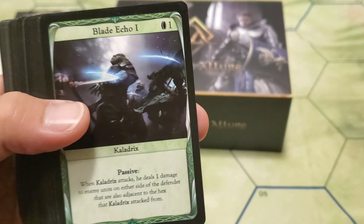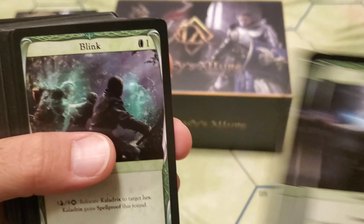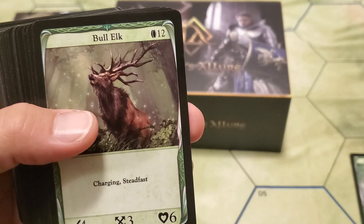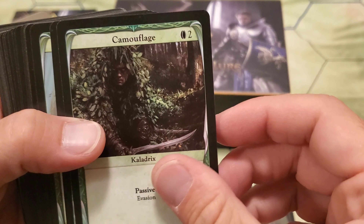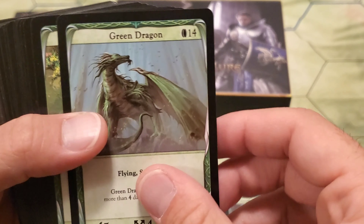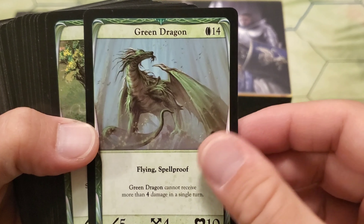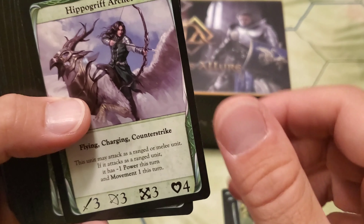So Anwen, Restoration Mage — love to see it. We got Blade Echo, Blade Echo 2 and 3. We have Blink. We got the Bull Elk — just one unfortunately. We got Camouflage. Deepwood Enchantress. We got the Green Dragon — solid card. Grovekeeper Druid — another solid card.